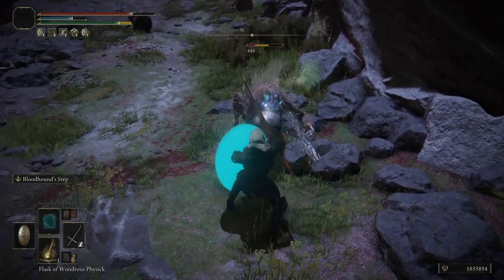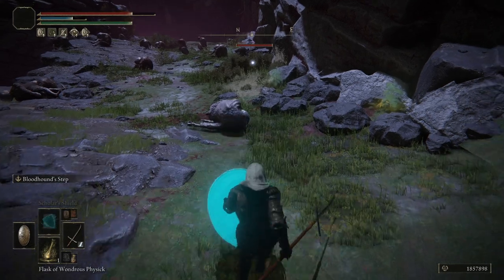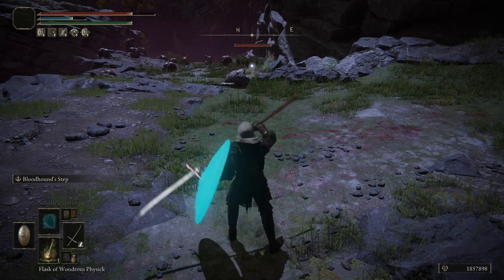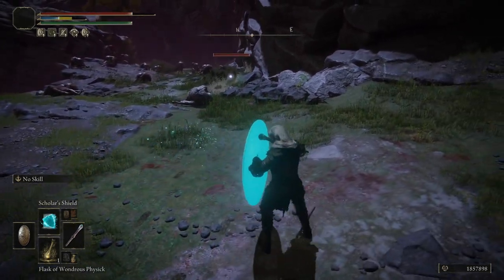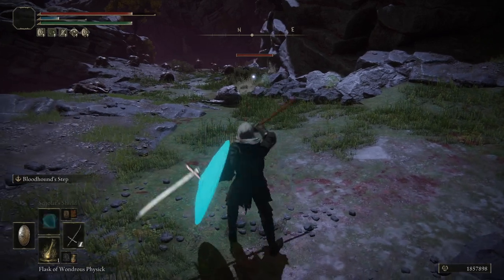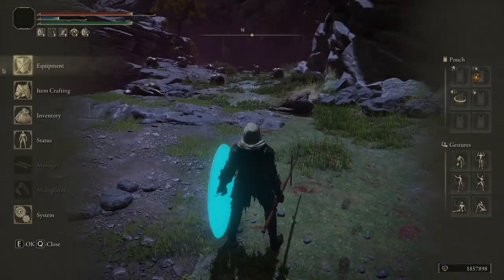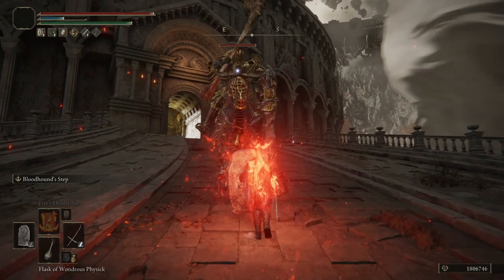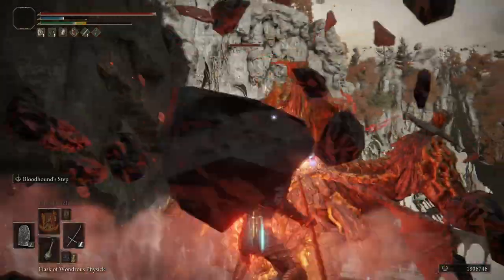The downside is you have to keep Scholar's Shield up. If it drops during a boss fight you'll need to switch over, wait for the right timing, activate it again — and some bosses are so aggressive you might not get the chance. So it's an option, but more finicky. Your best-in-slot, least finicky option is simply the Fingerprint Shield with at least 48 Strength.